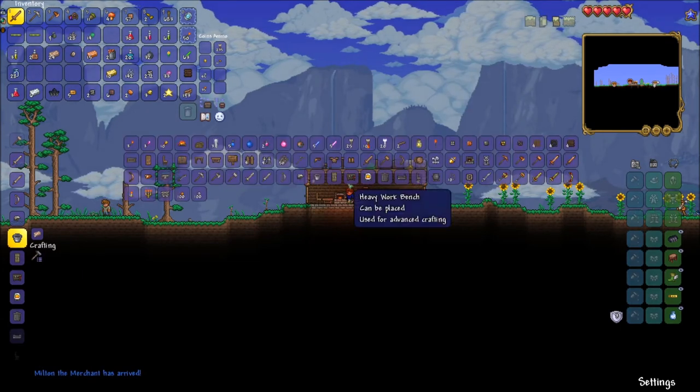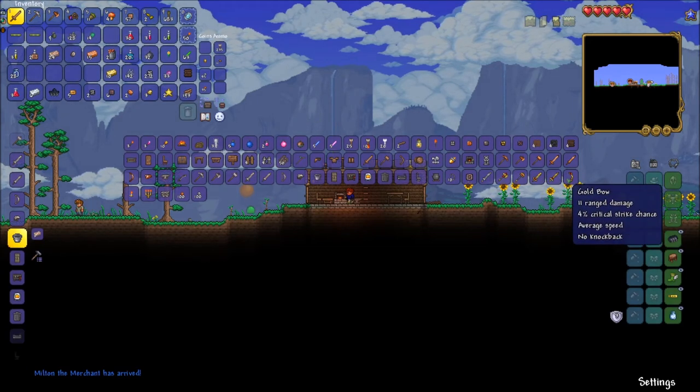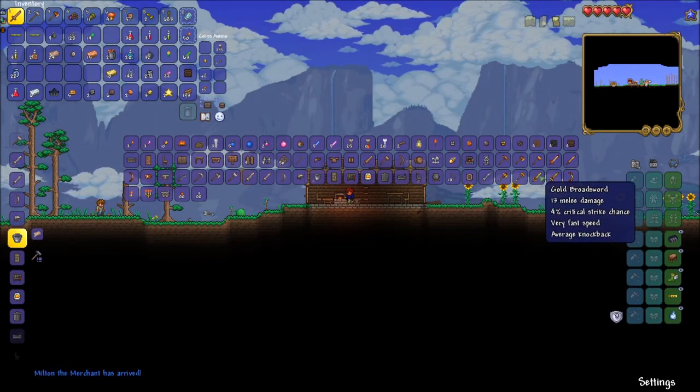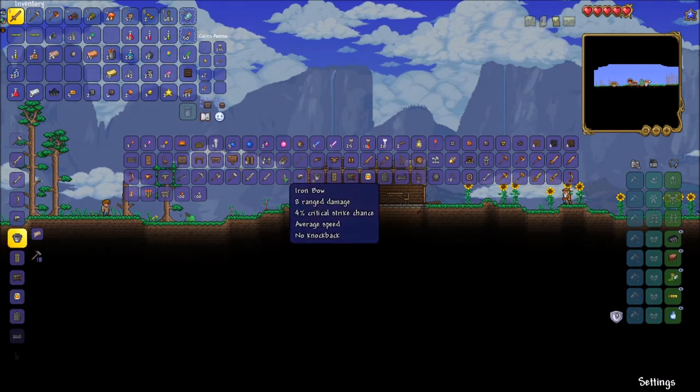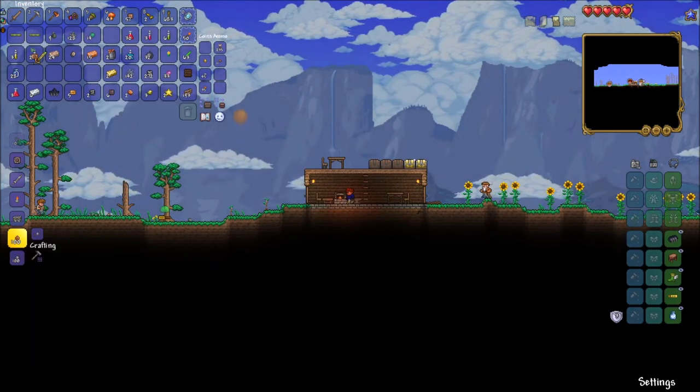Our first NPC, the merchant, has finally arrived. We can use him to buy and sell different goods including healing potions, arrows, and torches. I also craft an iron bow and upgrade our wooden sword to a golden one.